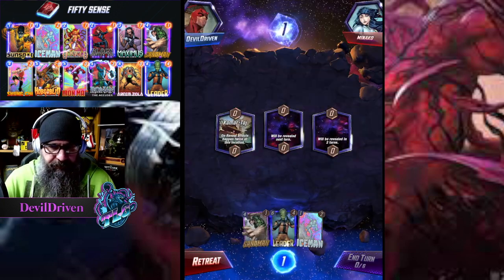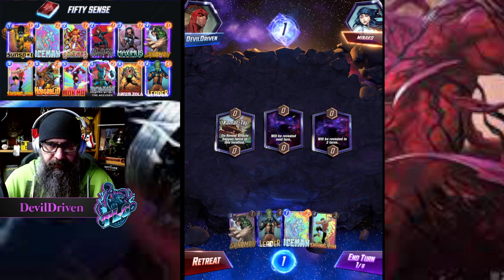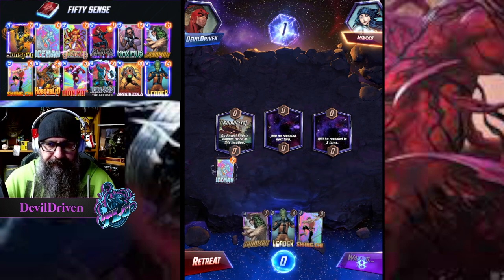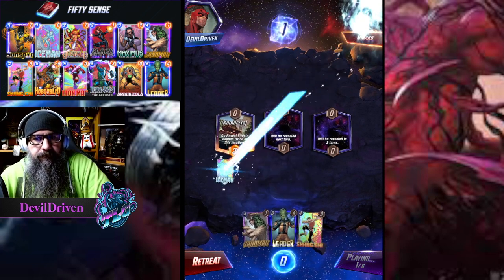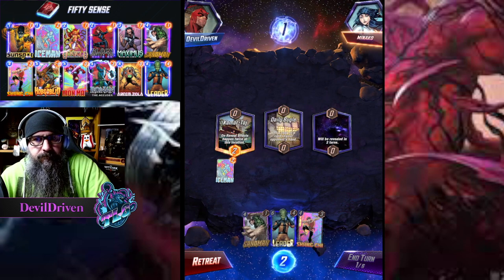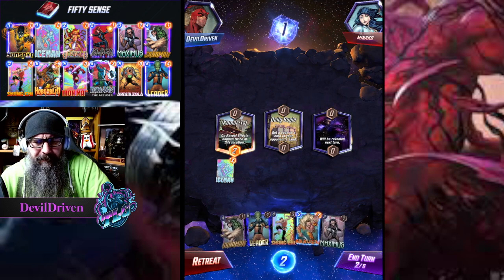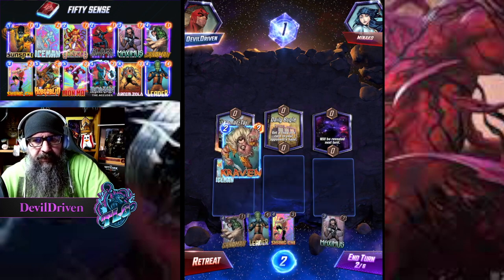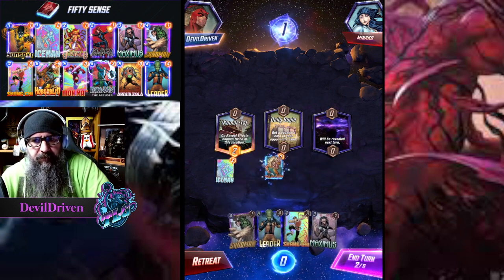On-reveal effects happen twice so we can hit their Black Panther - and that really screws them up. I don't think we snap just yet though. We can also - oh it's movement. That's actually good for us right, they keep moving here. But I think we save room because we want to have Leader options.